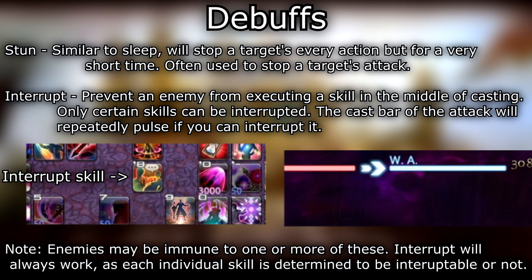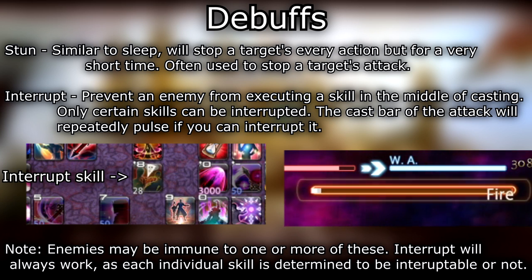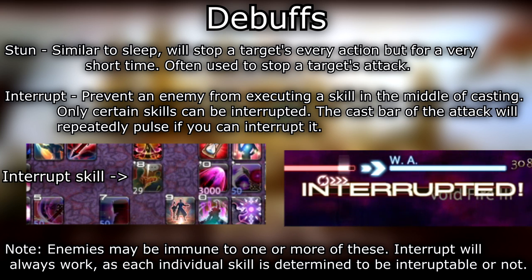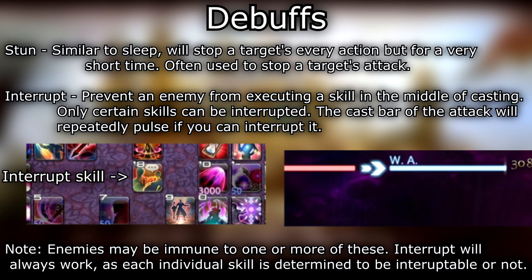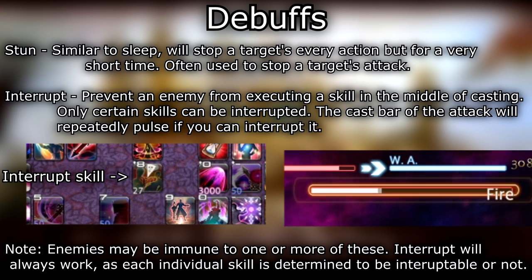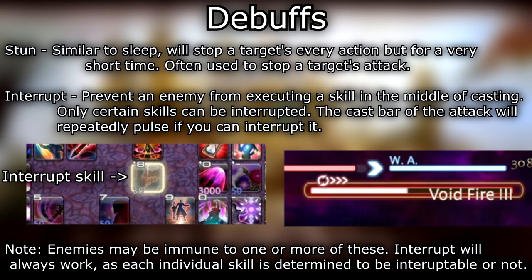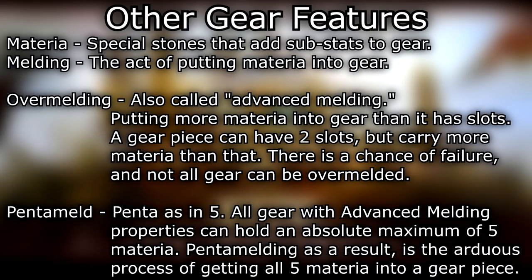Stun — similar to sleep, will stop a target's every action but for a very short time, often used to stop a target's attack. Interrupt — prevents an enemy from executing a skill in the middle of casting. Only certain skills can be interrupted; the cast bar of the attack will repeatedly pulse if you can interrupt it. Note: enemies may be immune to one or more of these. Interrupt will always work, as each individual skill is determined to be interruptible or not.